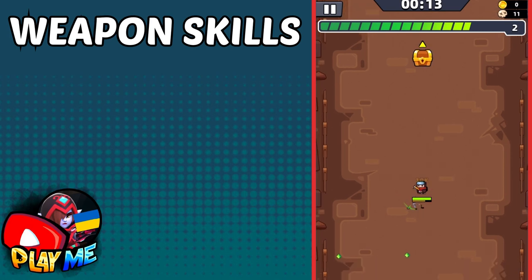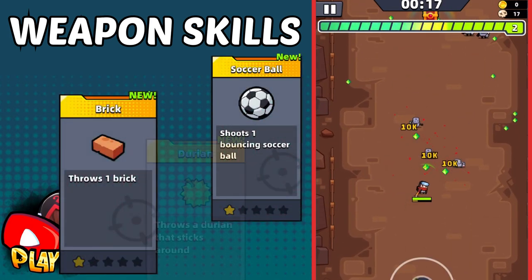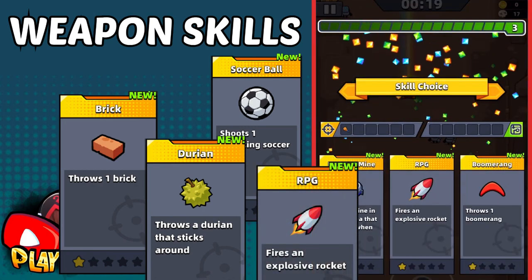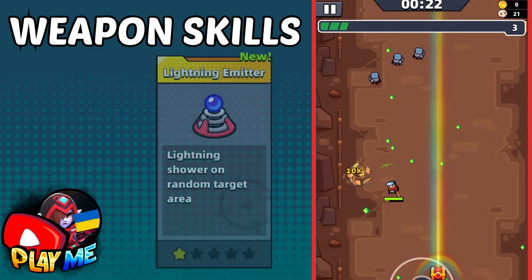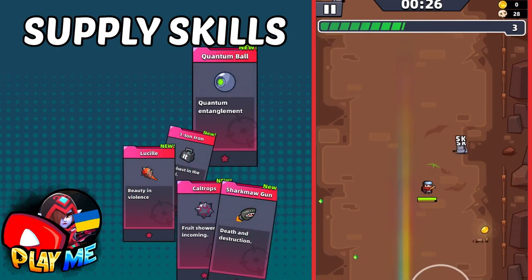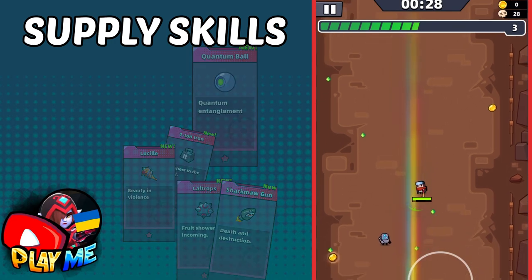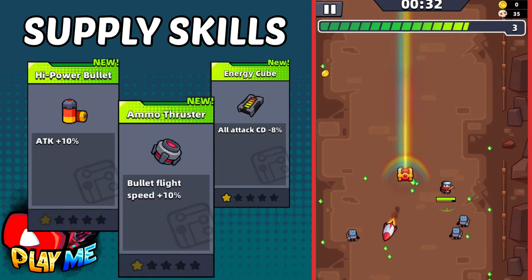Now about skills. Beside your main weapon you need soccer ball, prick, durian and RPG for sure. And the last skill is your choice, but it's better to have lightning emitter. These three supply skills you need to evolve your weapon skills. Beside them, we will also get energy cube, power bullet and ammo thruster.